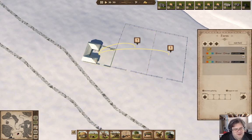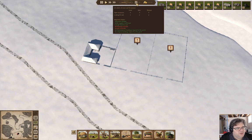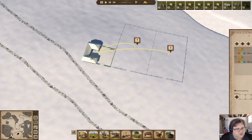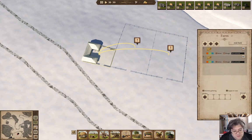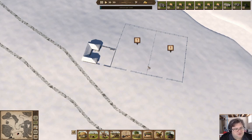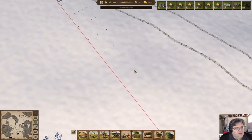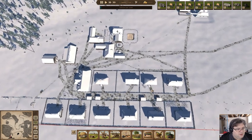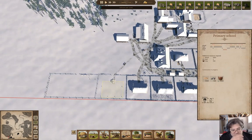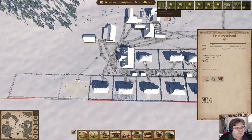We're definitely going to want a manager. What's our employment look like? We've got ladies looking for work, so we're going to go into hire options — we're not going to hire men for this because there are too many other jobs men can do. We'll hire a manager here. Meanwhile our construction is underway — we're building the primary school.